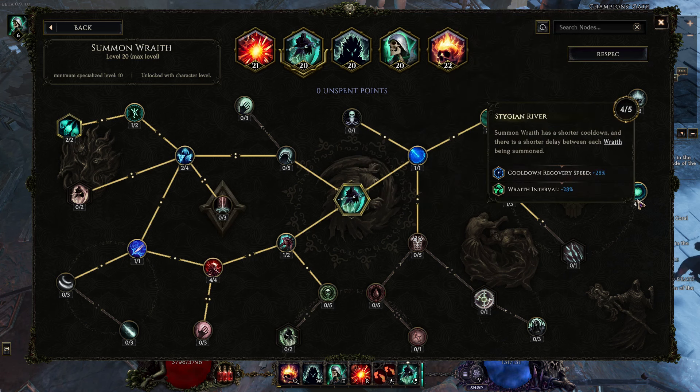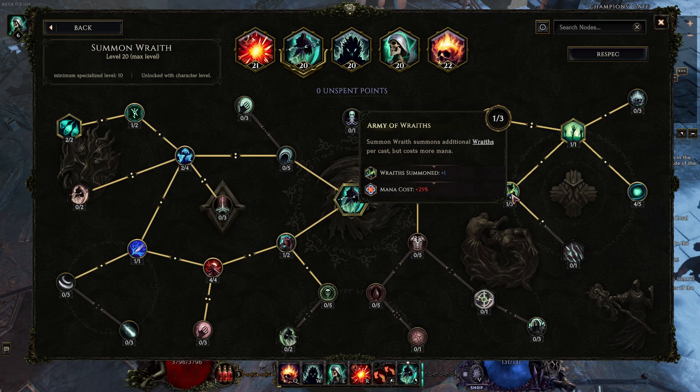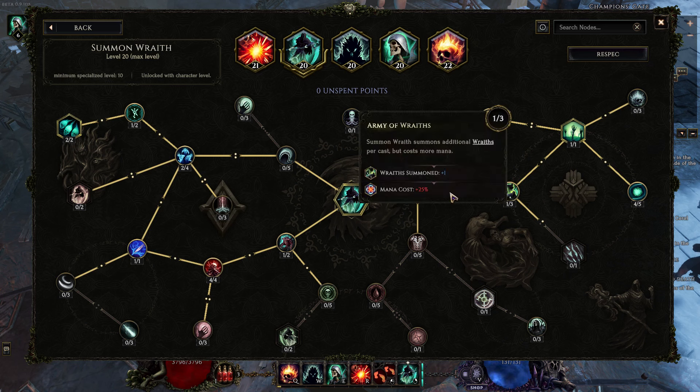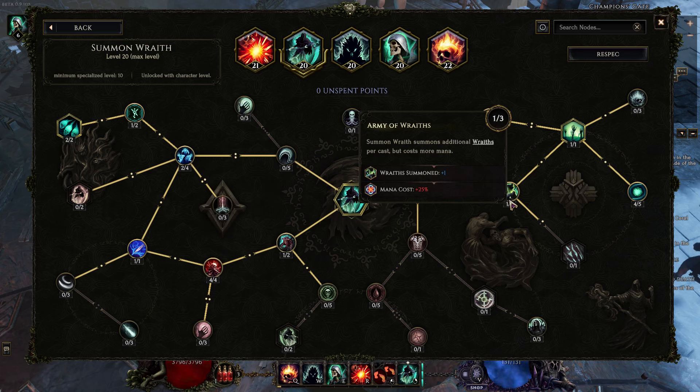I stopped at four for a similar reason as the skeletons. Over here we have plus two max wraiths, which gives us a cap of eight. With two casts we can hit that cap of eight. We could go more so that in a single cast we get to six, but that's just increasing our overall mana cost. We want to be at eight wraiths, so I don't really want to cast this twice for even more mana and waste four of them.